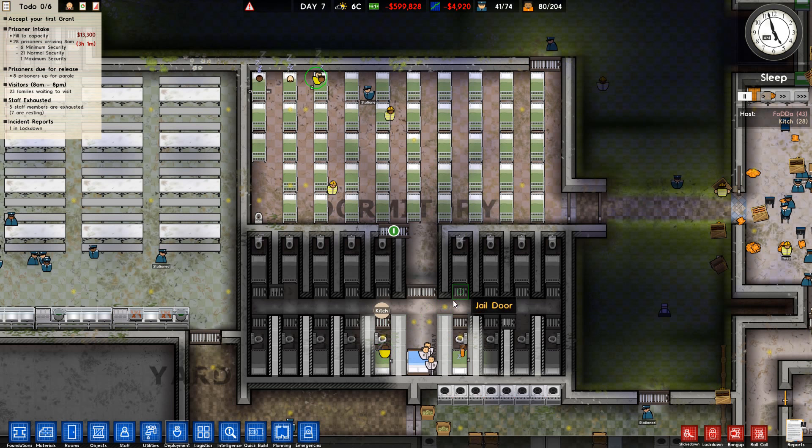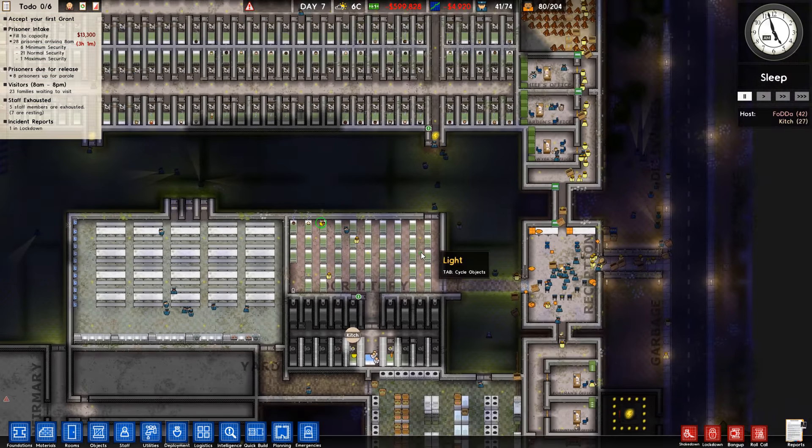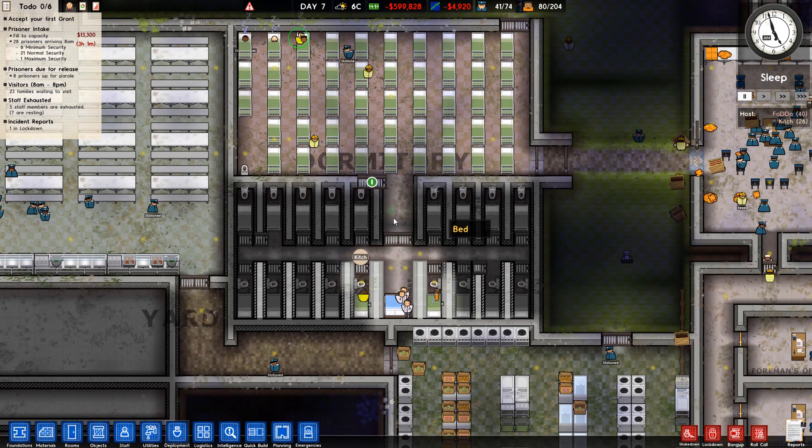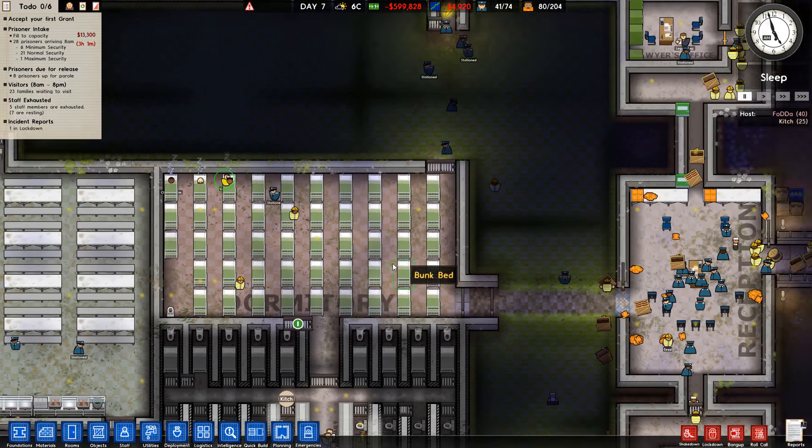I can change him to protective custody — there we go, perfect. So that's what you need to do. Basically your area is deployed as protective custody, you'll be able to pick and choose the prisoners you want in there. It means you can give them their own stuff to do in the bottom area and nobody else is going to come in.